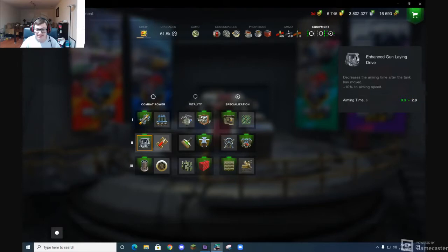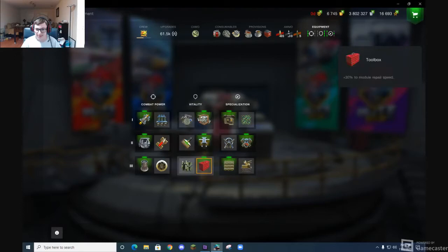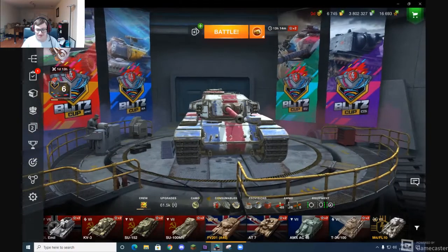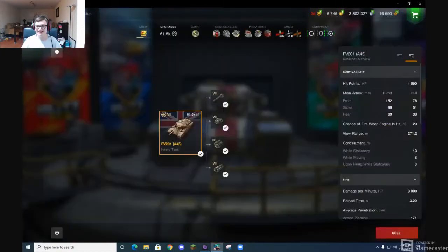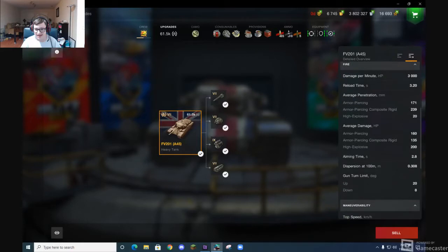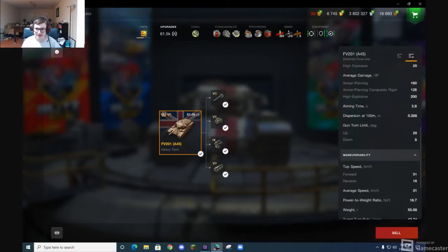I want to lower my aiming time, since my aiming time is 0.4 seconds less than I need, so I want to reduce that further since I'm not going to be sniping. The Spurgeon equipment is pretty good because this is a high DPM gun — any time will be good after I equip it. I'm not going to be ramming, so I don't need the defense system for extra hit points.